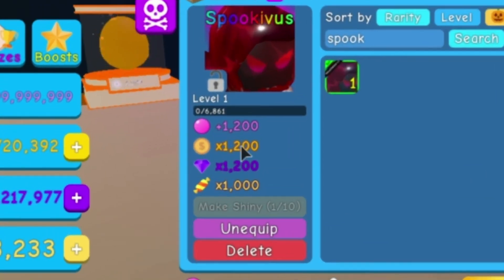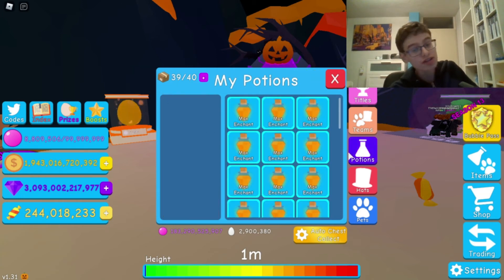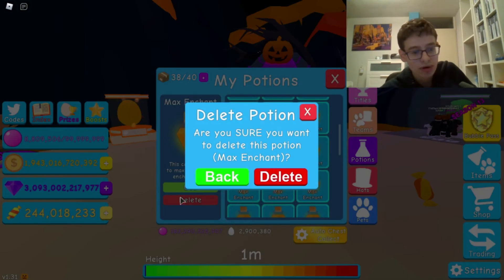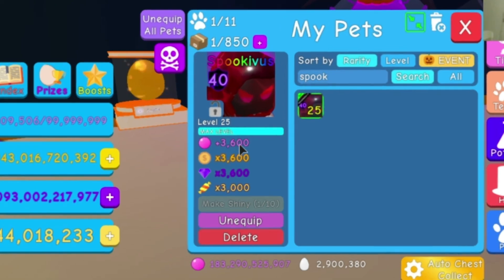The stats are 1200 bubbles, silver coins, 1200 gems, and 1000 tweets — which probably after this event will change to all currencies. Let's just max it out since I have enough of these potions. Boom. Oh no, don't delete it. Here we go. And these are the maximum stats.